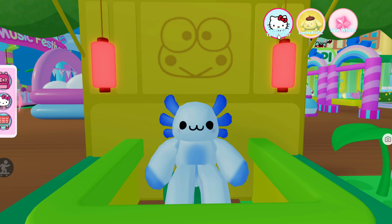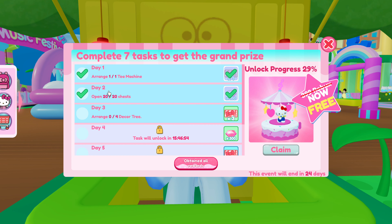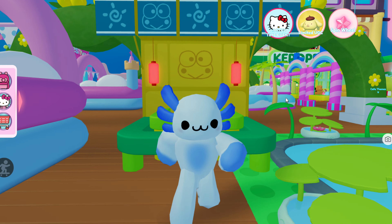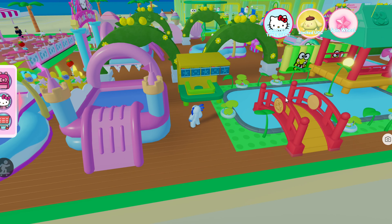So as you can see, you can come up to this little pointy circle thing for the limited time event — Hello Kitty — and click on this to see the list of the seven tasks to get the grand prize. Today we got day three, and we need to arrange zero out of four decor trees. That doesn't seem too difficult since we already have the trees.